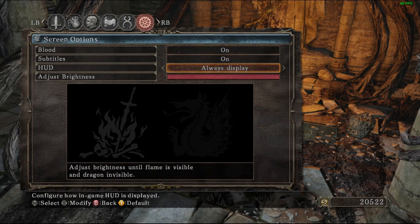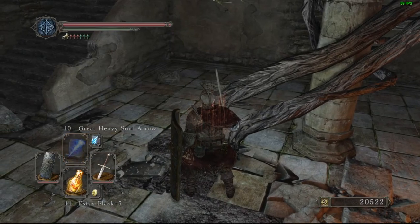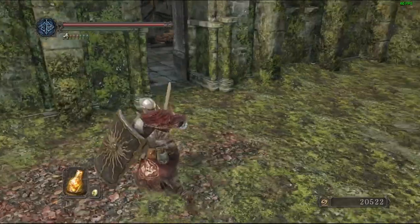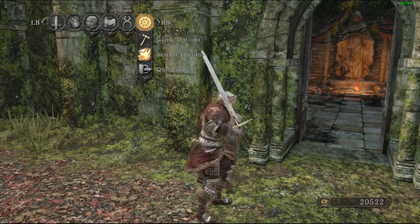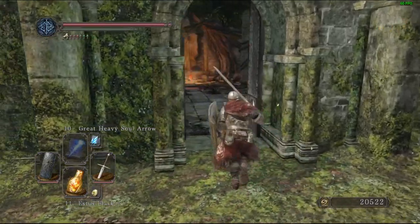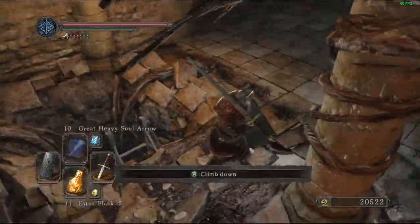Screen options include blood, subtitles, and HUD settings. The HUD can always display, always hide, or hide automatically — if you're not doing anything it'll fade away. Brightness is all the way up because in windowed mode on my computer things are very dark.